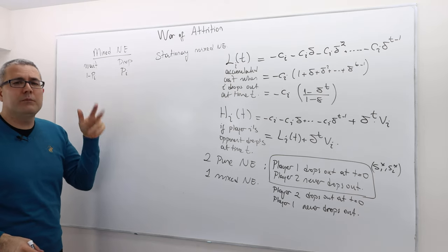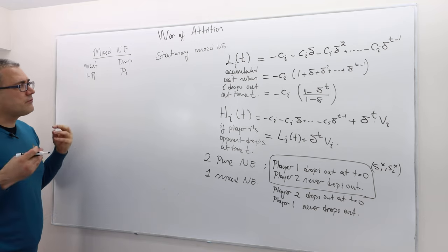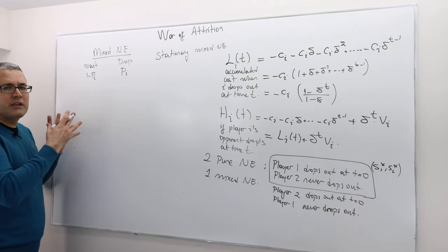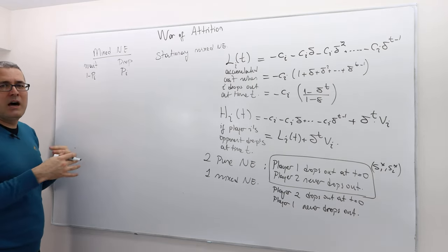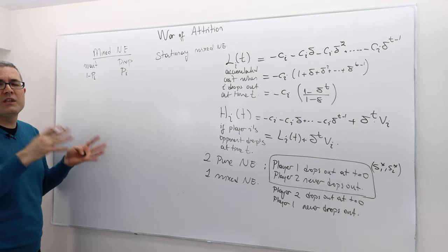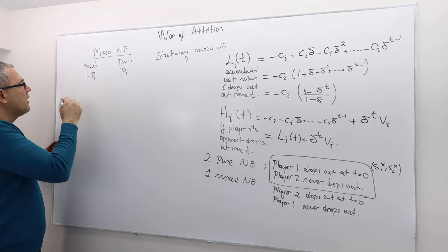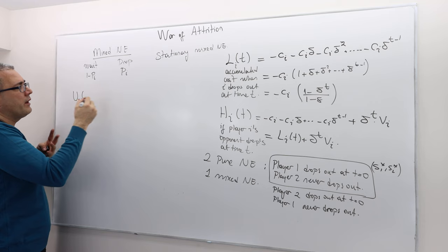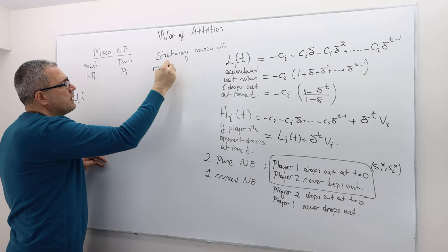So p1 for player 1, p2 for player 2. Under those stationary mixed strategy Nash equilibria, I'm going to calculate things from player 1's perspective. Because the game is symmetric, I can just copy the result and change the 1's with 2's to get the strategy for player 2. So player 1's strategy profile is sigma 1 — basically p1 and 1 minus p1 — and sigma 2 star is p2 and 1 minus p2.